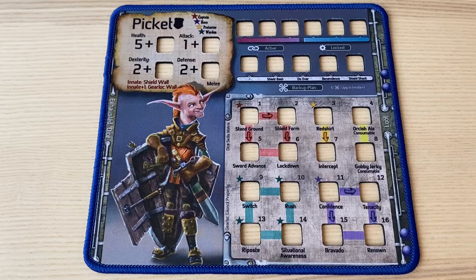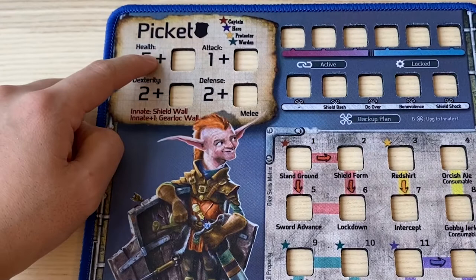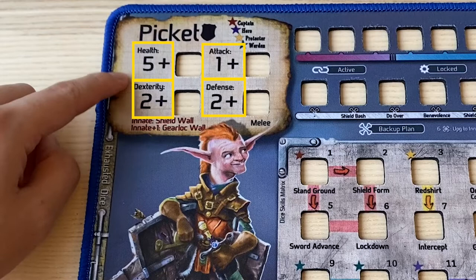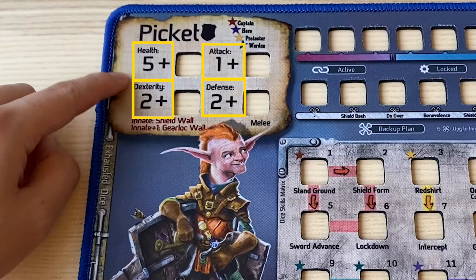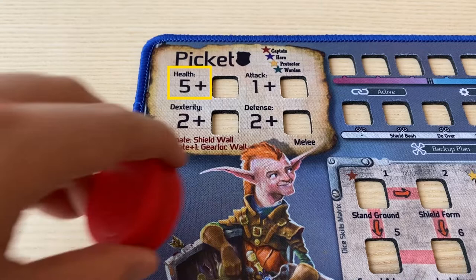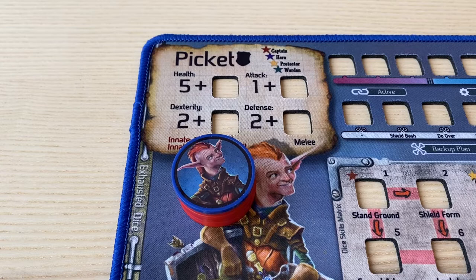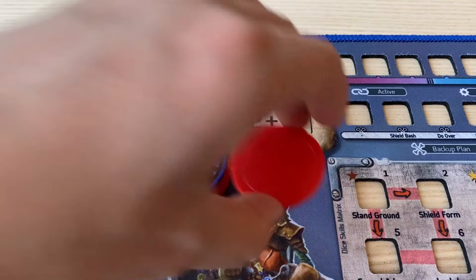Let's turn to the gear lock mat. All gear locks have four basic stats: health, dexterity, attack, and defense. Each stat has a starting value printed on the gear lock mat. For example, Picket has five health, two dexterity, one attack, and two defense. Health represents the maximum health Picket starts with — five health. For each health, you must place a red health chip underneath Picket's chip. When Picket loses health, you take away the red health chips. If he takes one damage, you take off one health chip. If you lose the last health chip, you get knocked out, meaning you essentially lose the battle.